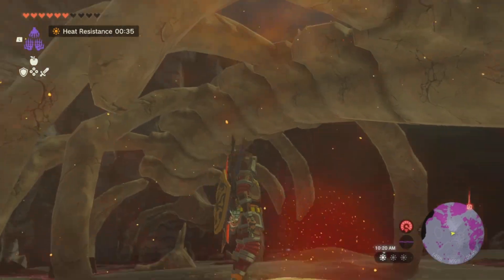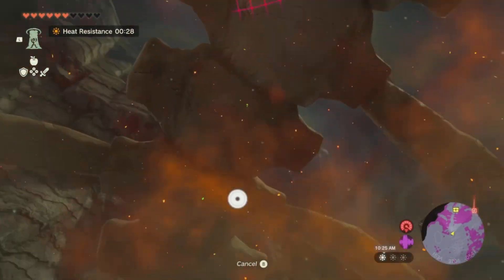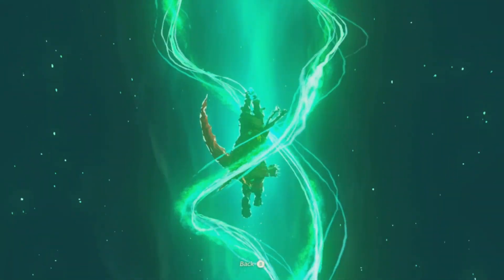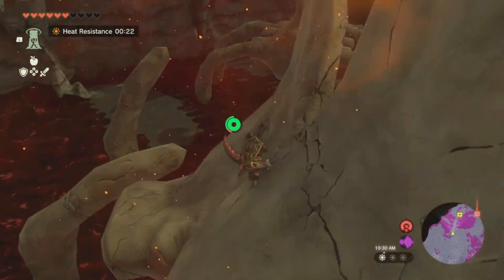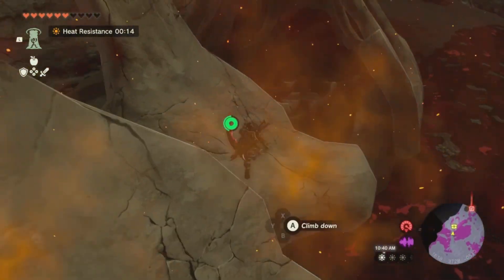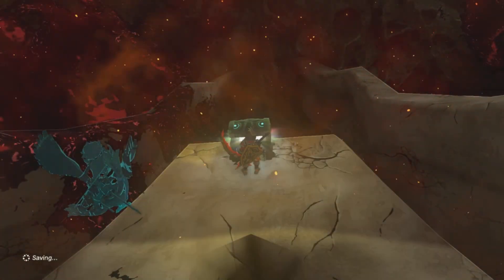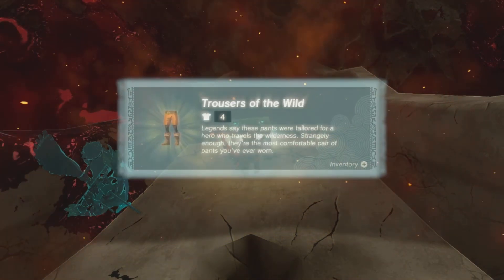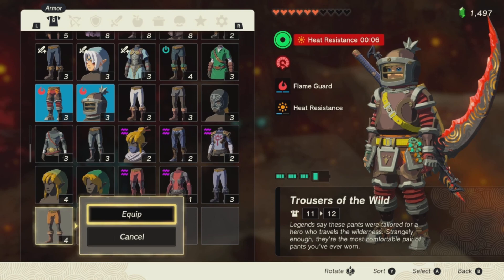Over here there are quite a few enemies, but you can kind of avoid them. There are some Gloom Hands that come out when Phantom Ganon is around, so if you don't move fast enough they will swarm you and grab you. Make sure you run over here, use the ascend ability, and head over from the top — otherwise those hands will be waiting for you at the bottom. Also there's a lot of heat, so make sure you have some heat-resistant clothes on.